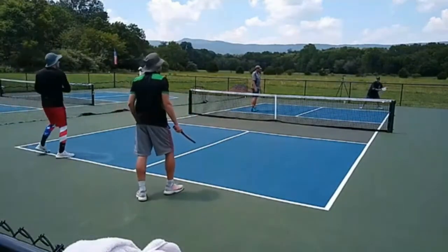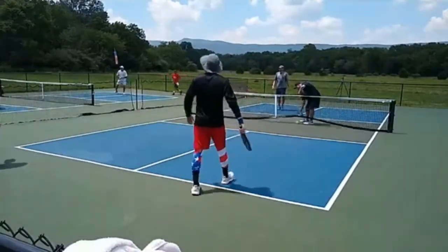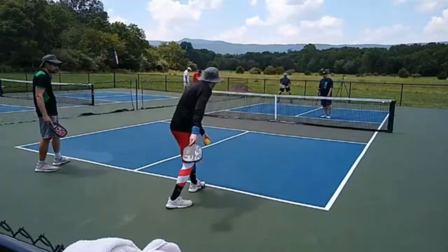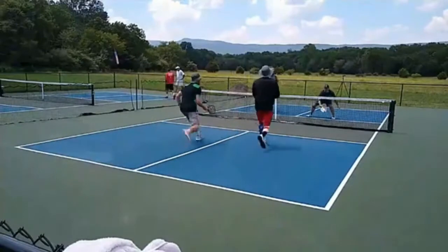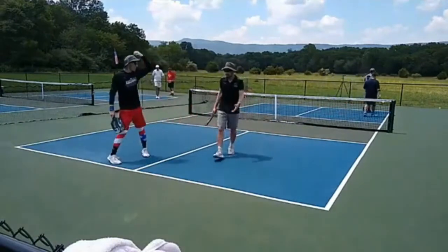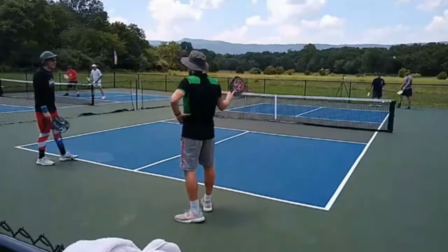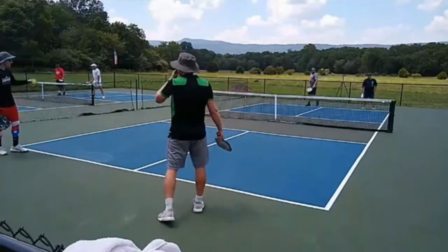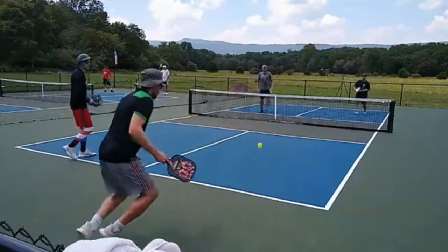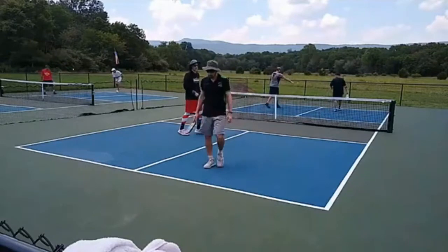Nice little dink exchange though. Jeremy putting a ball into the net, looking for another drop but just coming up a little short. So 8-0-2 coming in. A little inside out there, down the line — nice deceptive shot. When the ball is that high you just have a lot of options, and that's one I like to do as much as I can. Nice return by Jeremy going in real deep, and that's going to be a side out. 0-9-1.